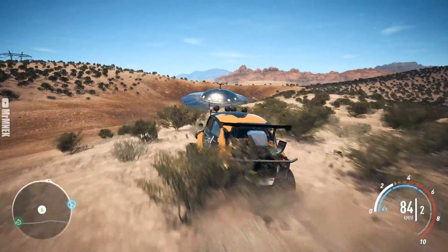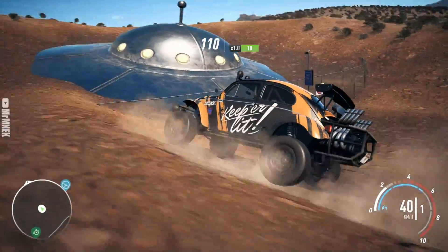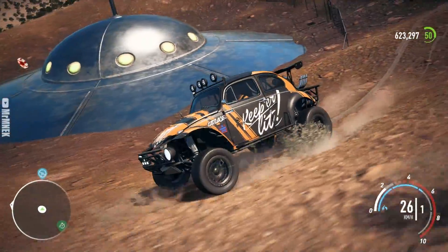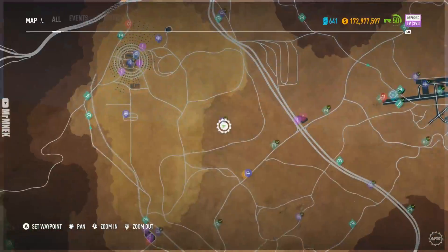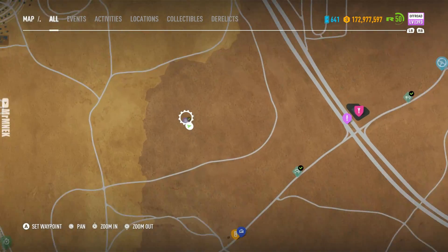Location number two — if you drive in the desert you've probably seen this little easter egg: a UFO. To me, this could be a perfect opportunity for the abandoned car to be here, simply because it's quite hidden and not many people know about this UFO. I personally think it would be a really great idea to put the abandoned car here.